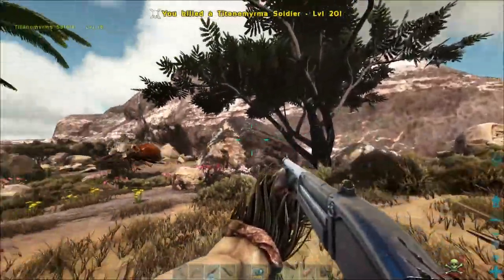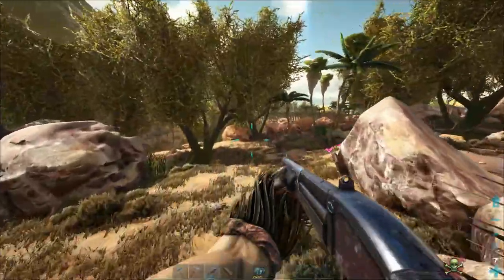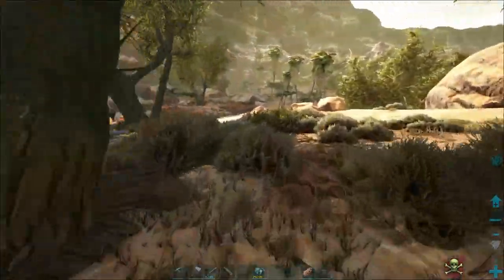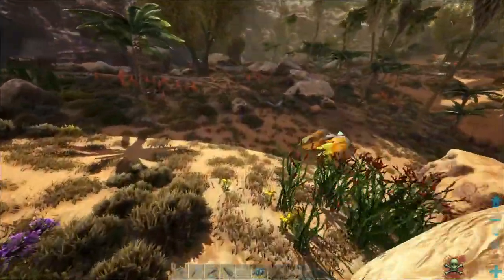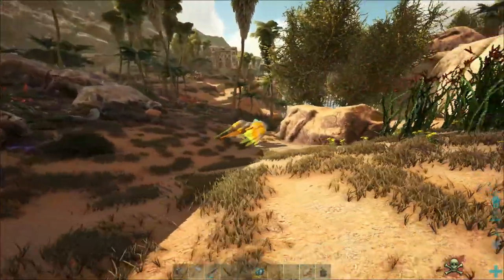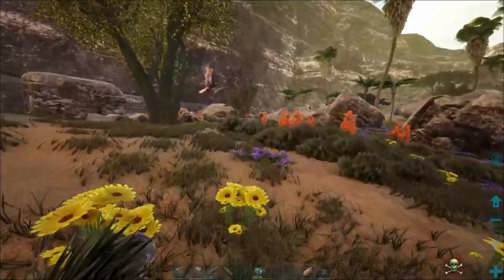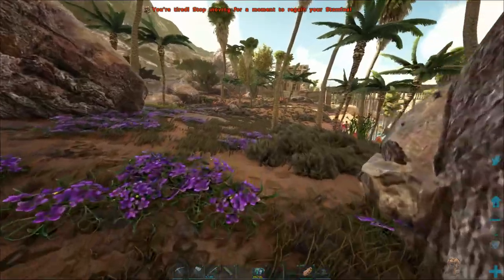I was going to build a trap, but I also wanted to try it without one — kind of separate them, kill the others off, and do it that way. I don't really want to build anything else, we've done quite a bit of building recently. I'm kind of burned out on it. There's some crazy tropical colors on that thing — another one there too. And we're out of stamina, fantastic.